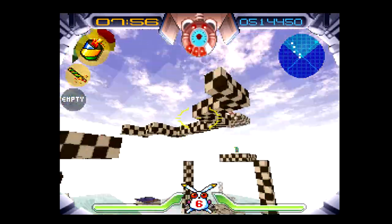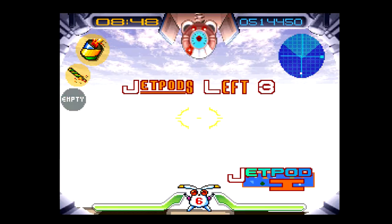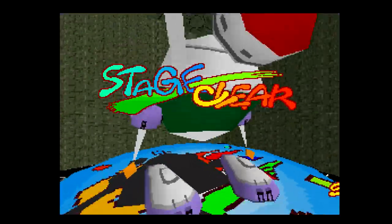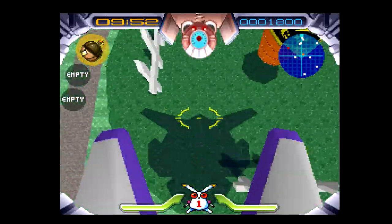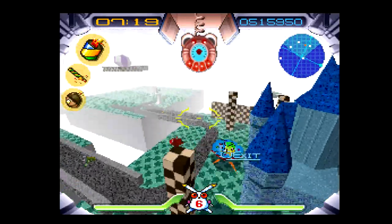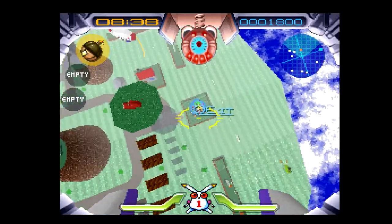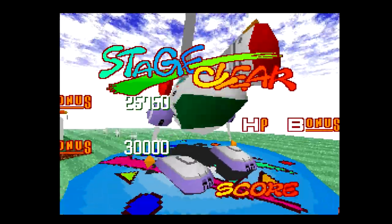Each zone has a mission to complete before you can move on to the next one. You have to collect 4 energy pills that are in the shape of a carrot. You are a robot rabbit, so of course you'd collect robot carrots — totally makes sense. Each one of these carrots has a letter above it; you have E-X-I-N-T. I think it's an acronym for something — if anyone knows what it spells or stands for, let me know in the comments. After you collect all 4 carrots, you make your way over to the exit pad, and bam — you beat the stage.